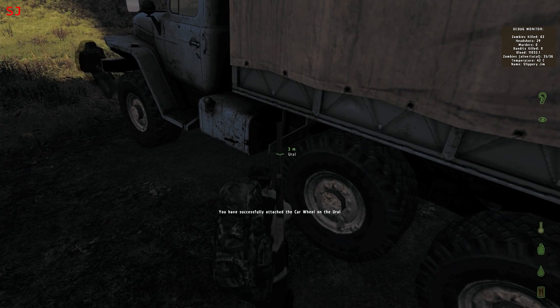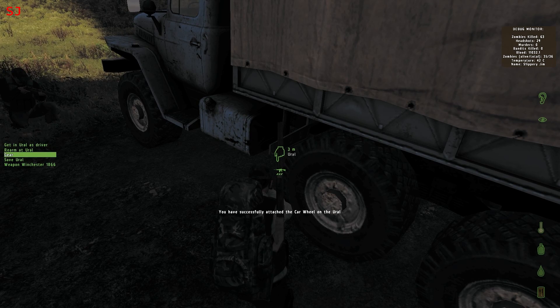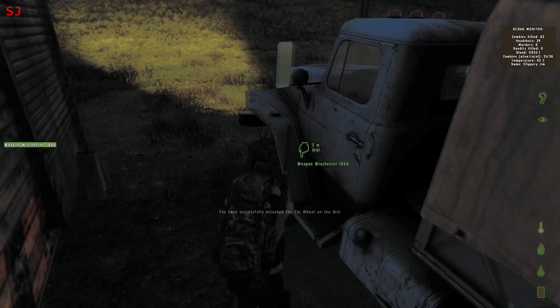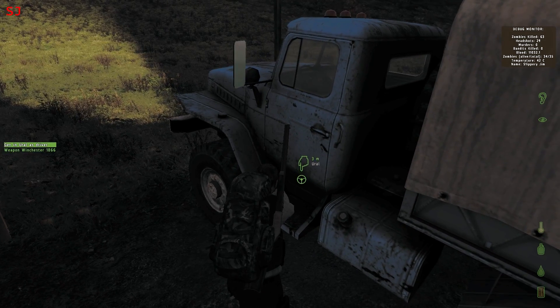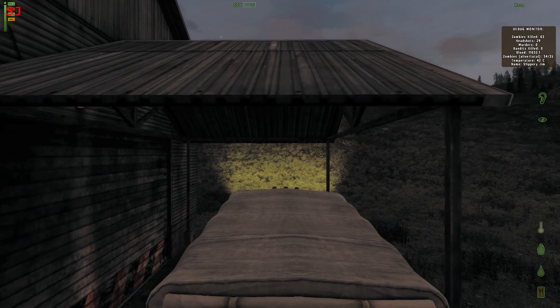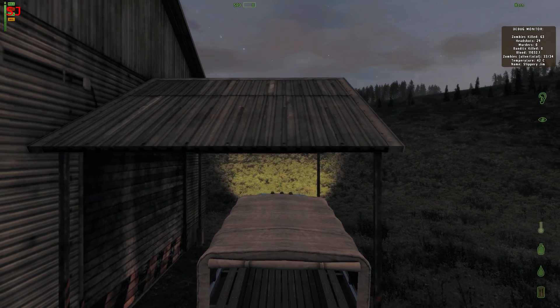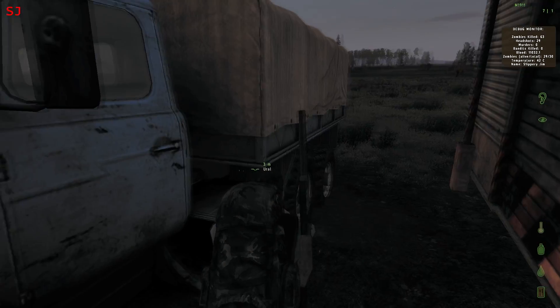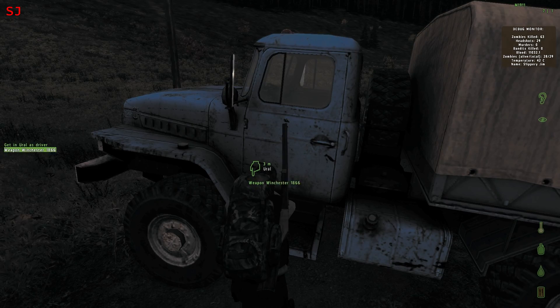It looks like it has all the wheels now. I think it does — I'm looking on the other side and it's good. It's golden. Well, it might have one flat on this side. Let me have a look. It's looking a lot better. We just need the engine and one wheel and it's good to go, dude. I'm just going to turn the lights off and get out and save it. Man, that was awesome.